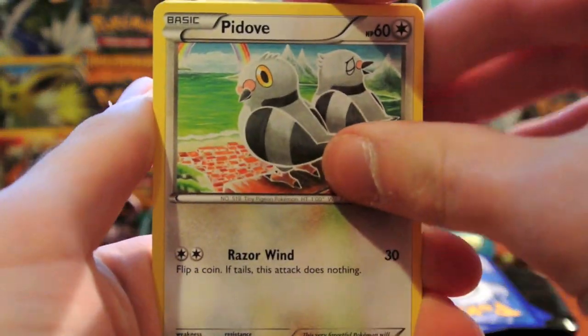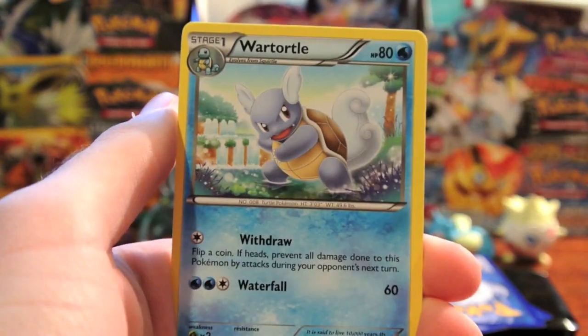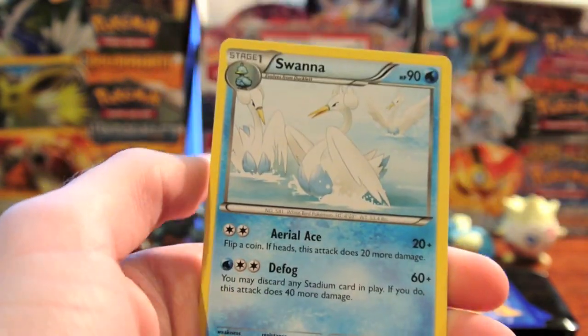In the first pack we have a Piduff, Gligar, Ducklett, Sandshrew, Psyduck, Wartortle, Skyla — nice — and Swanna.